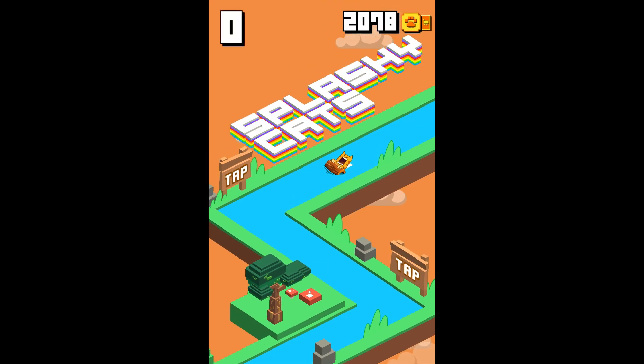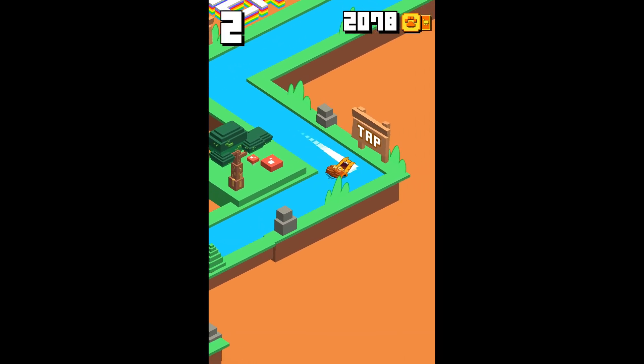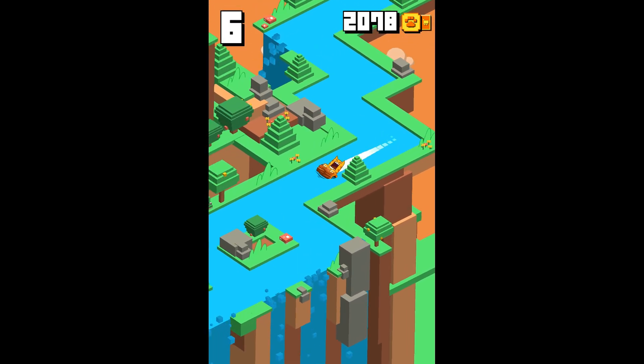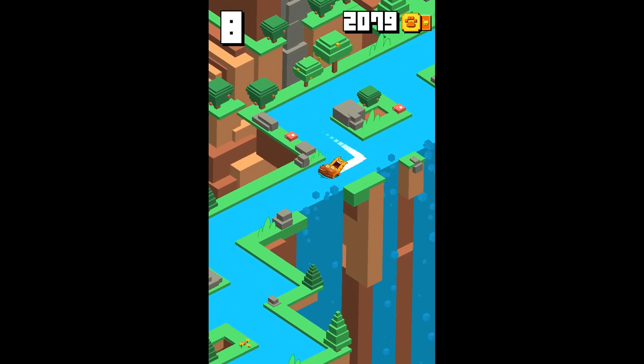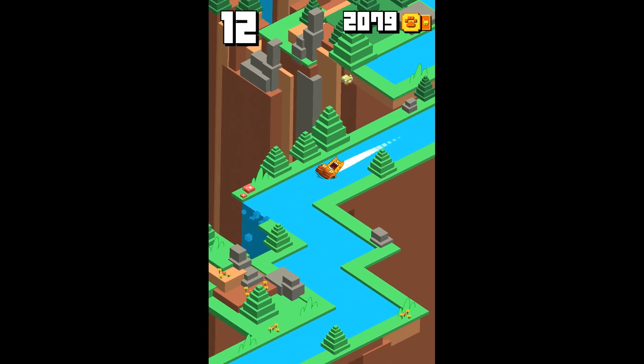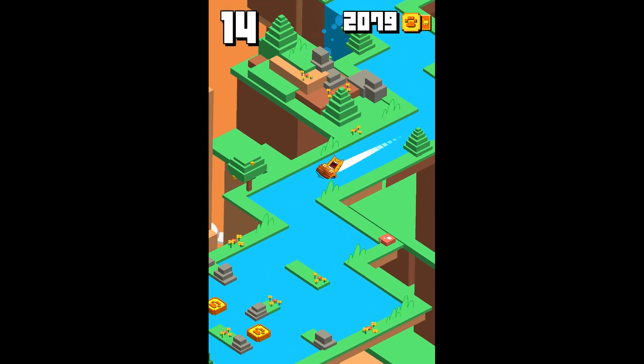Hey guys, welcome back to another mobile game review. Our game today is Splashy Cats — take a look at that scared cat's face! Going down the river in a zigzag style, the gameplay is really simple. You just got to tap to change direction, but don't get it twisted, it's not easy.